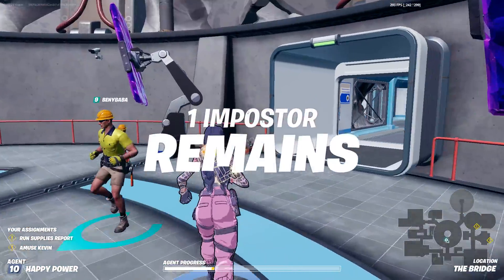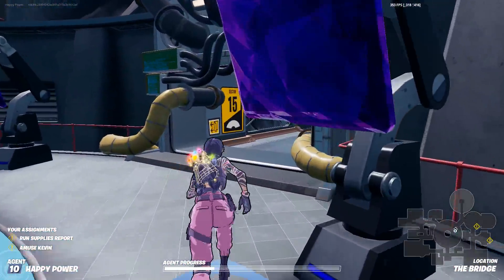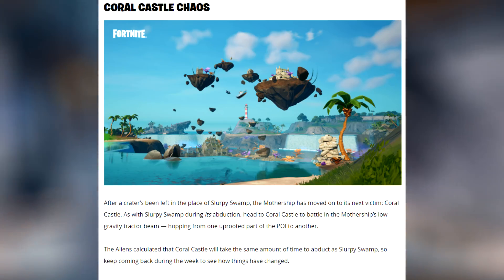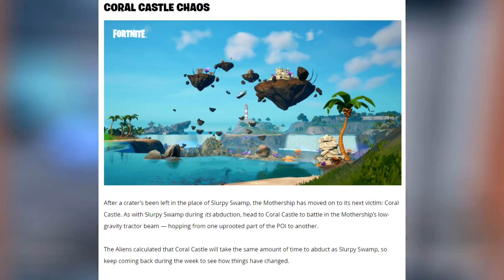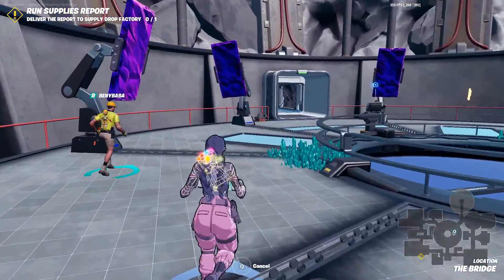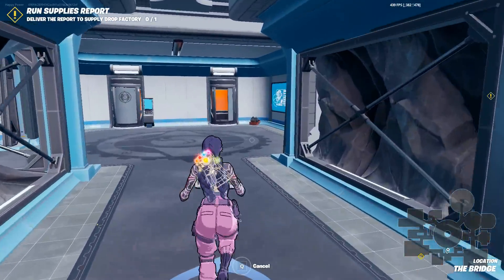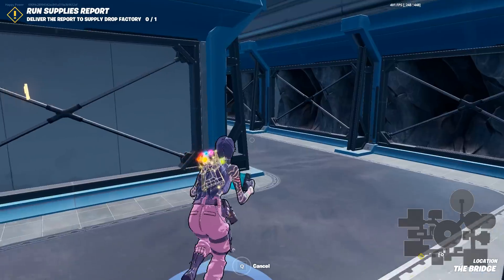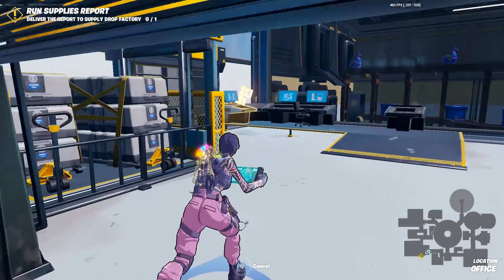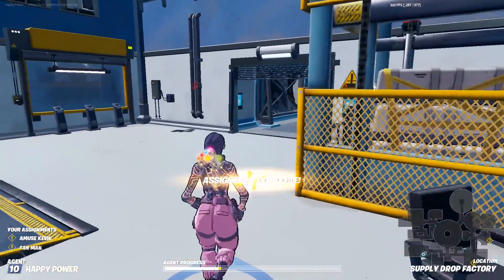We also got the Coral Castle abduction. After a crater was left in place of Slurpy Swamp, the mothership has moved on to its next victim: Coral Castle. Head to Coral Castle to battle the mothership's low-gravity tractor beam, hopping from one uprooted part of the POI to another. The aliens calculated that Coral Castle will take the same amount of time to abduct as Slurpy Swamp, so keep coming back during this week.